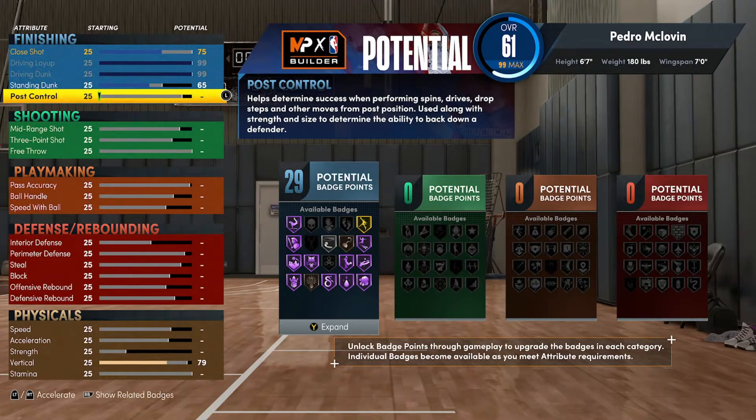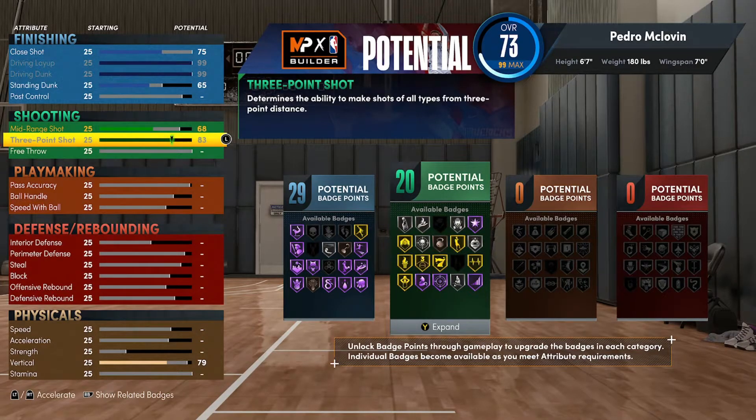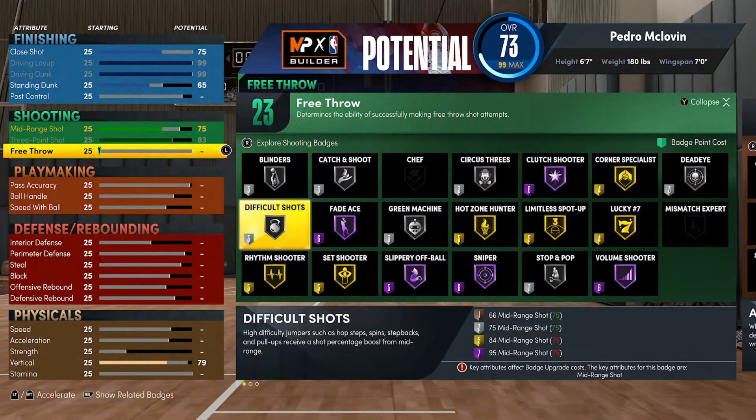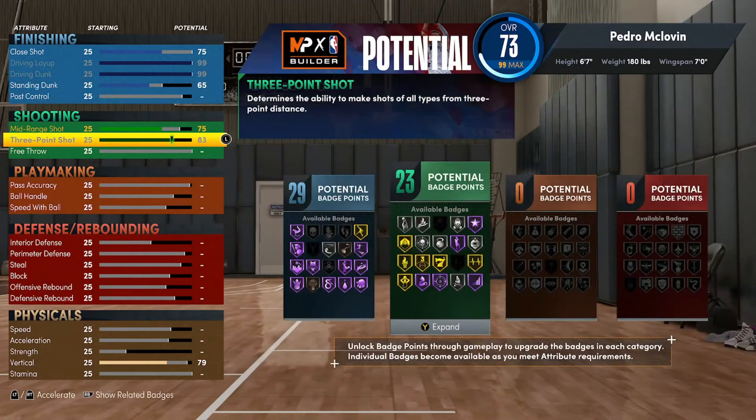Let's go down to shooting. We're going to get our three-point shooting all the way up to 83. If you've watched my videos, the metric you really want to reach is 75 in three-pointer — you can green everything. Then we're going to put our mid-range up to 75. If you look at badge points as you make a build, going from 74 to 75 not only gives an extra badge point, but Difficult Shots unlocks. That lets you do hop step shots, spin step-backs, and pull-ups more effectively — which isn't huge for this build type, but gives you that ability if you want it.